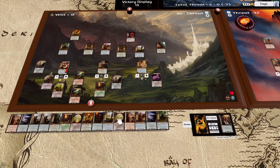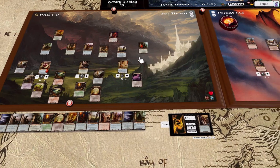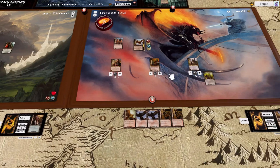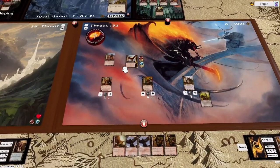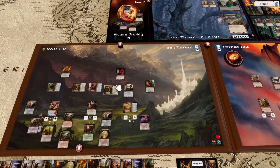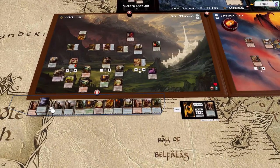I'm going to spend one resource and place out the Spirit Song on Denethor. Meanwhile over here let's place out another Mark — gives him another attack. Okay, we've got two to defend, so we're actually not doing too bad — we could probably win now. Let's quest, quest, quest, quest, quest, quest, quest. Double tap — we've got plenty of threat reduction now. Minus six, another minus six.